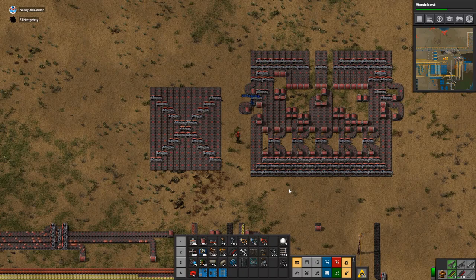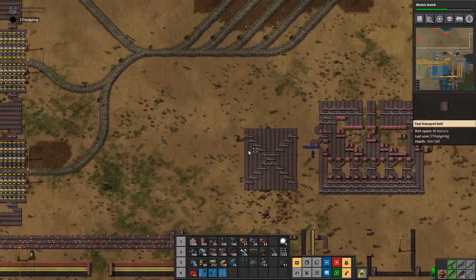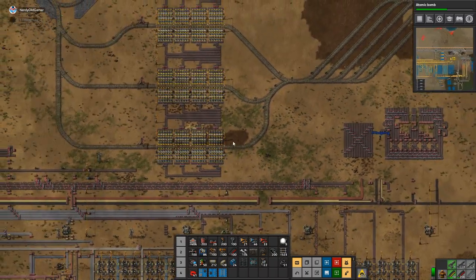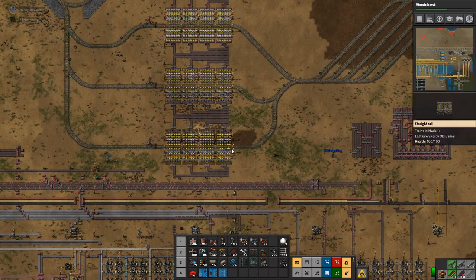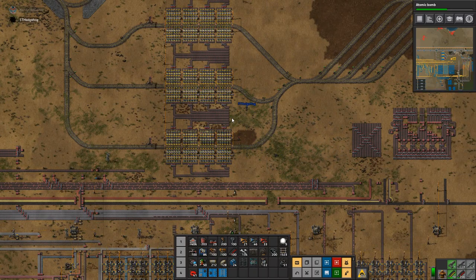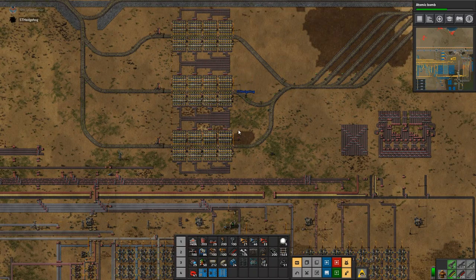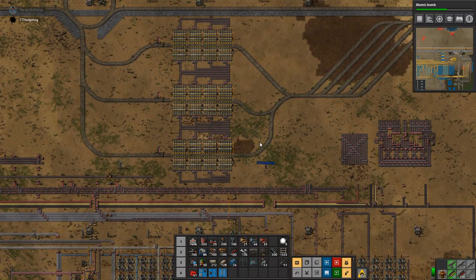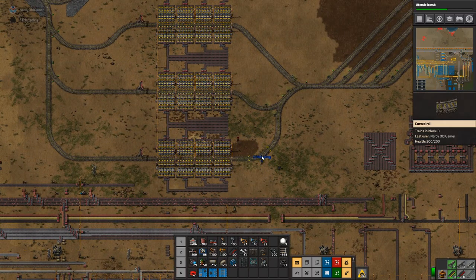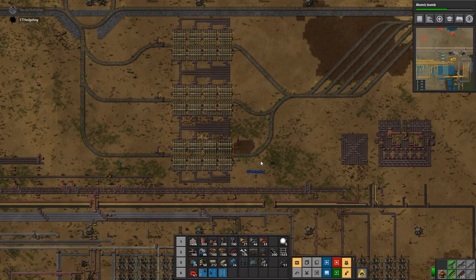Eight lines coming in and 24 going out. I actually need an 8-24, because over here at the trains we have double-sided loading for each — 4, 8, 12, 16, 24. Surely the best way to do that is to build our smelting system with this sort of design in mind.